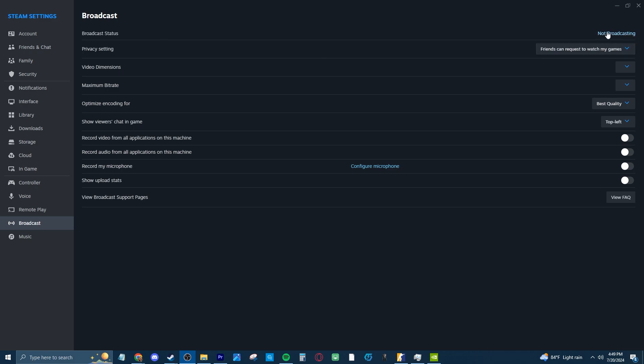And finally for Steam settings, go to the Broadcast tab and just turn off Broadcasting, and you're good with Steam settings overall.